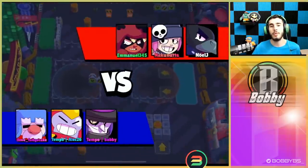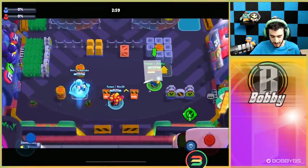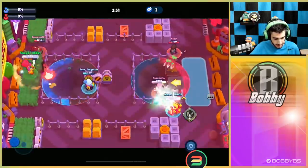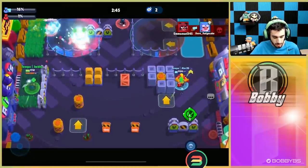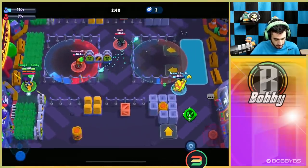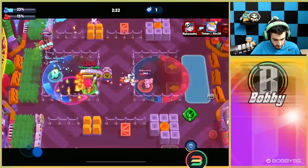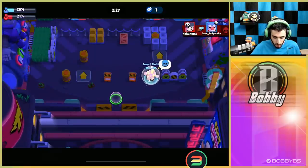Here we go into Hot Zone - Hot Zone is a little bit of a rough one, especially for Mortis. We're going to try to make it work. We have to jump in here, we don't really have a choice. I don't really like it in here so we have to stay on this left one because there's no way out of the right and we can't shoot through these walls. We want to go for the weaker targets. We baited out a shot from that Nita so now there's nothing Nita can do.